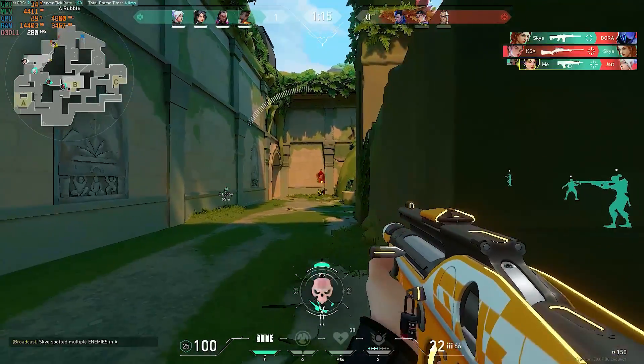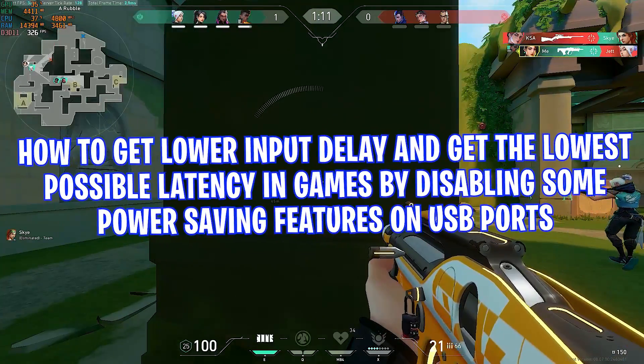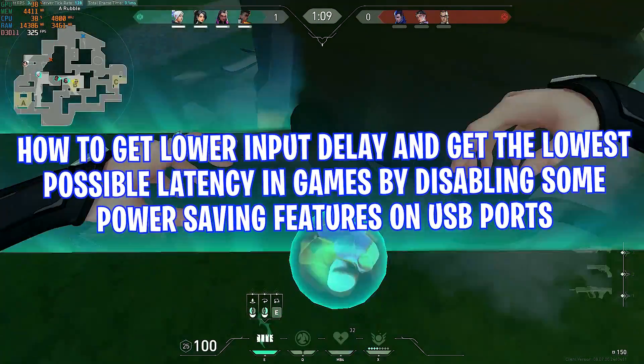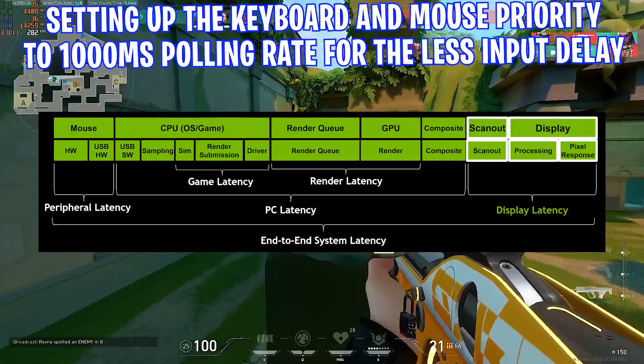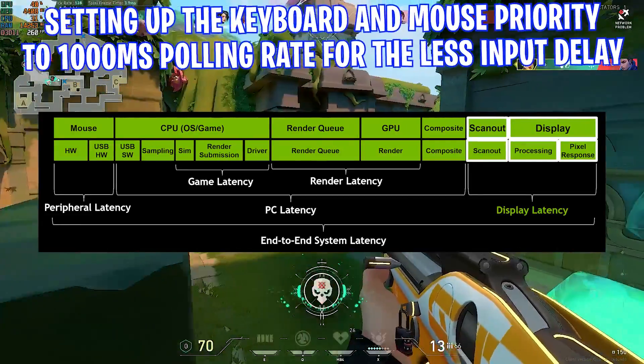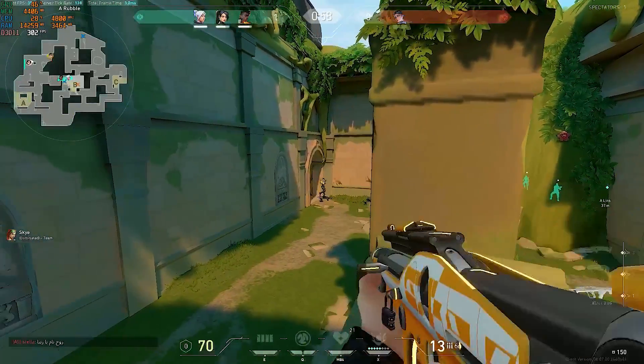Hey guys, what's up, hope you are all doing great. In this video, we'll be showing you how to get lower input delay and get the lowest possible latency in games by disabling some power saving features on USB ports and setting up the keyboard and mouse priority to 1000 milliseconds polling rate for less input delay. Make sure to watch the video till the end, so let's get into it after the intro.